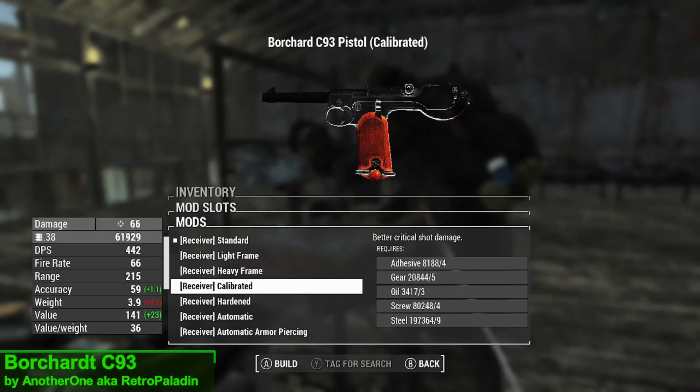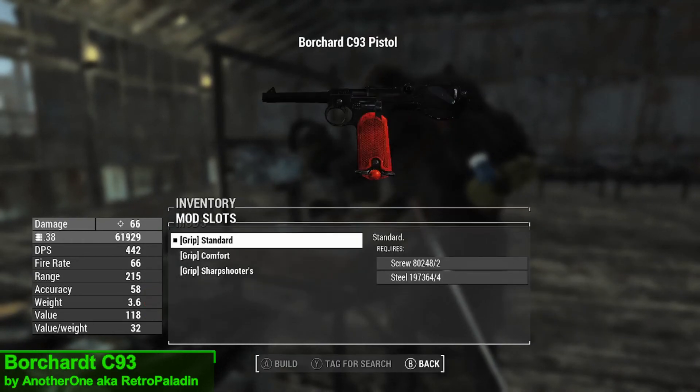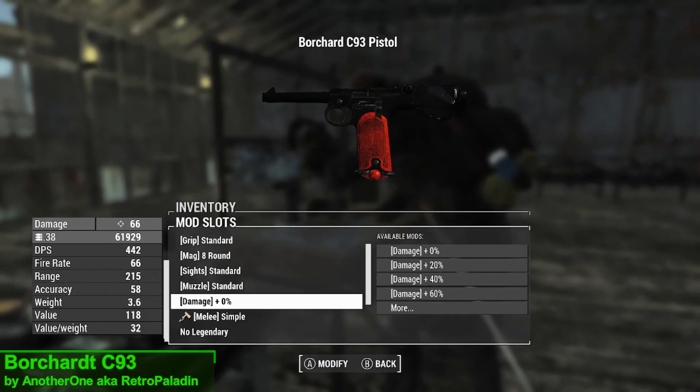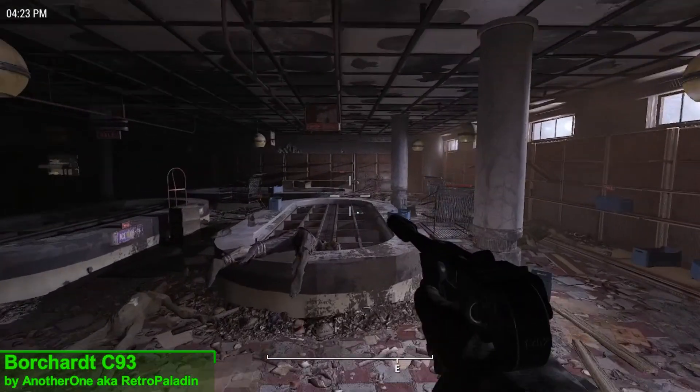In terms of upgrades you have the choice of 14 receivers, 4 barrels, 3 grips, 3 magazines, 3 sights, 10 muzzles, 6 damage options to balance the weapon, and finally 2 melee attachments.